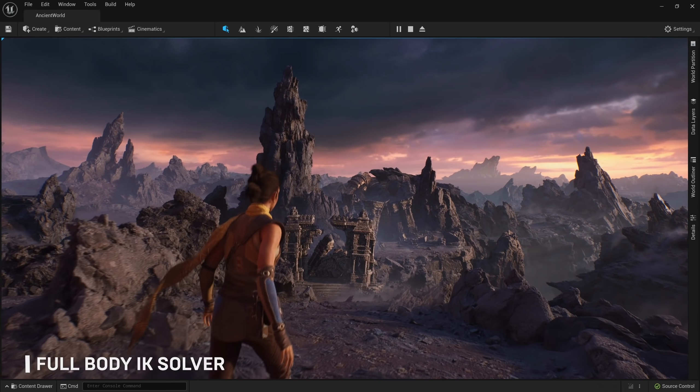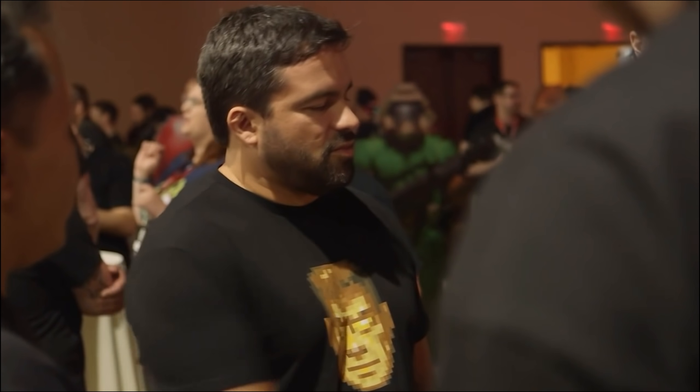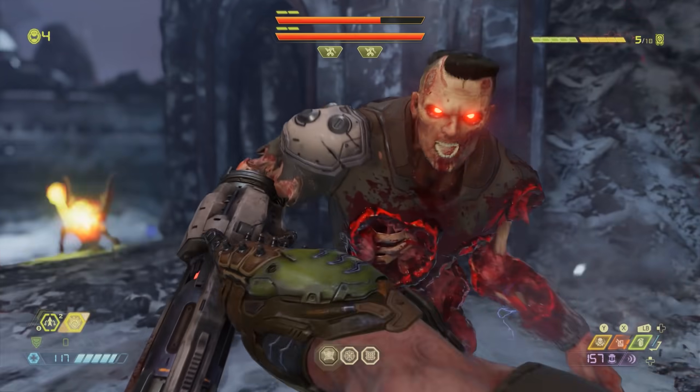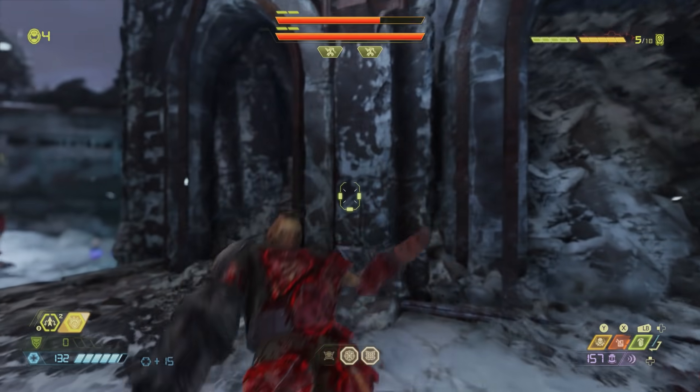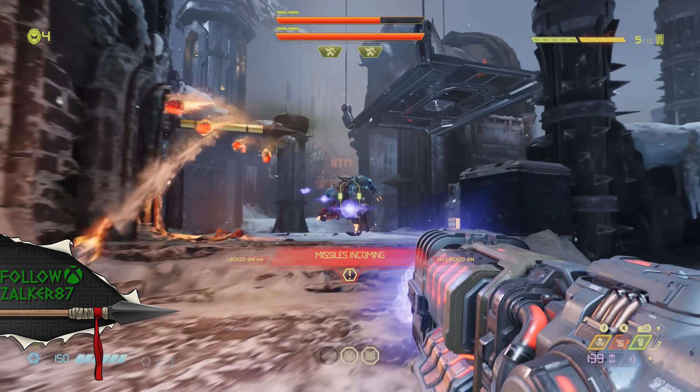It murdered them during the Xbox One generation — it took their knees out from under them. And it would seem that id Software, a first-party developer at Xbox who was making third-party games for a very long time, has confirmed they're using some next-generation features on their platform for Doom Eternal. That's right, they're using VRS, which is one of the next-generation features in RDNA 2, to help get better performance on the Series X in this free update.